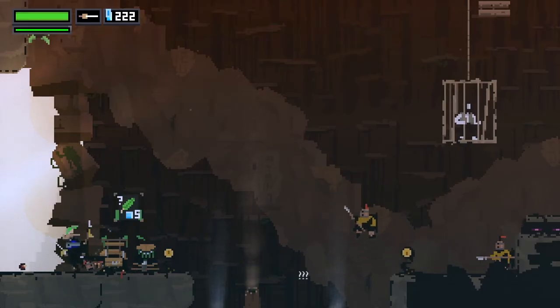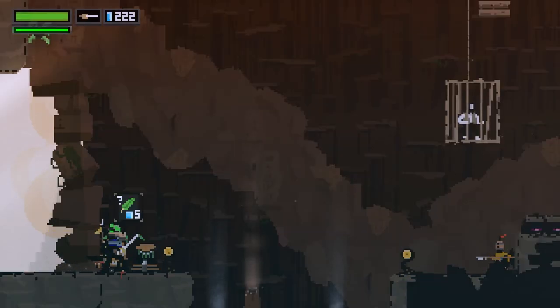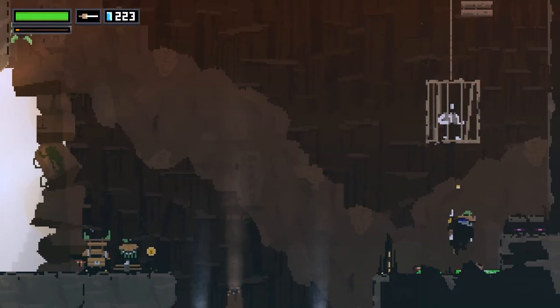Finally, with the acid hat equipped, you should get this in no time, as the hat makes you immune to acid damage, and every time your special meter fills, you will shoot acid in both directions, melting away your enemies.